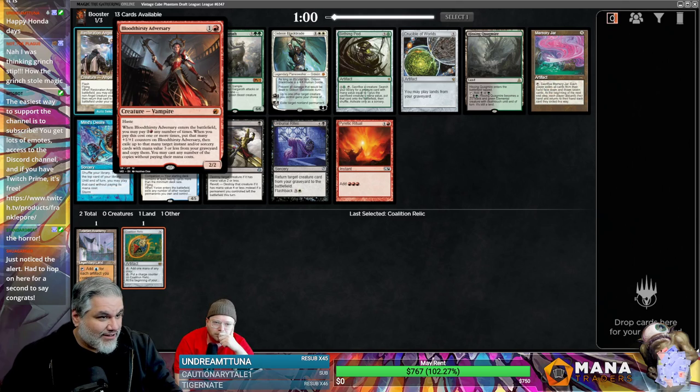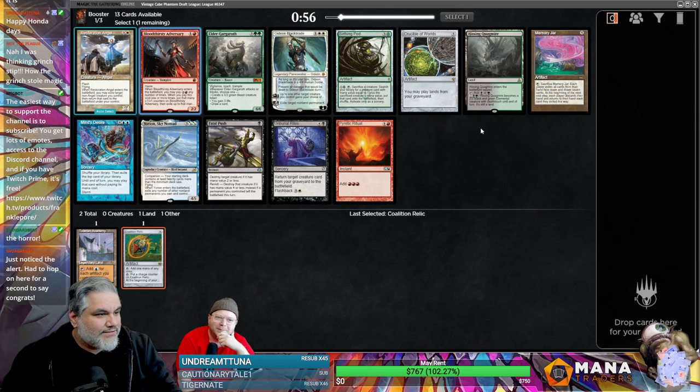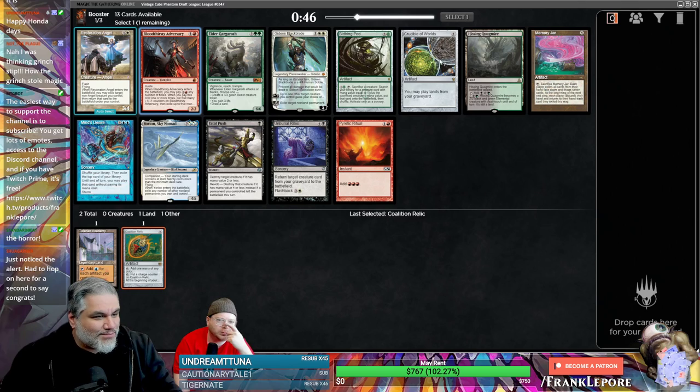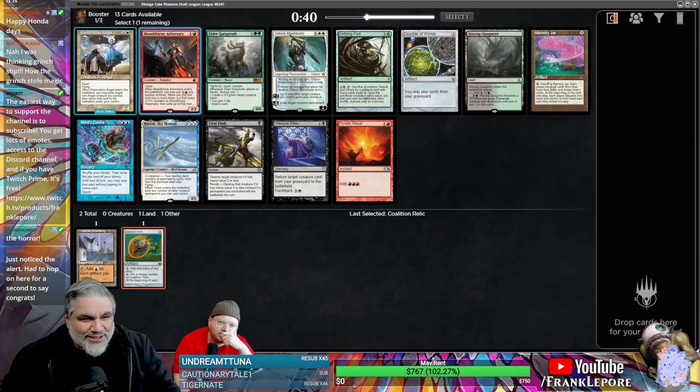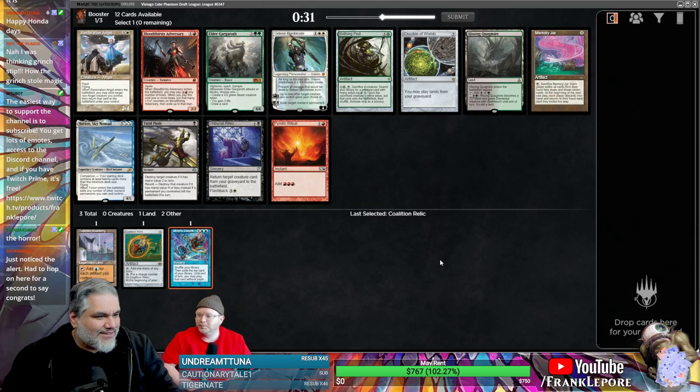Resto, Bloodthirsty Adversary, Mine's Desire — that is a card. The Snow... Memory, Jack the Snow... what about Crucible? I don't like any of the cards in this pack. Nothing speaks to me. Obviously Jar is good, obviously Mine's Desire could be good, but we could do Yorion — maybe we just take Mine's Desire.